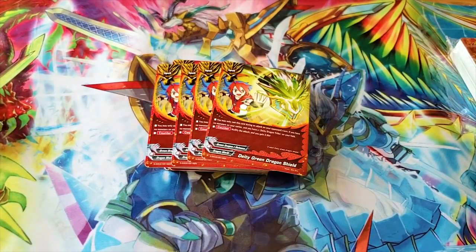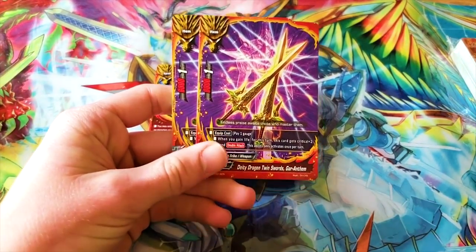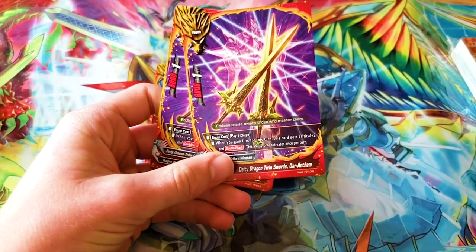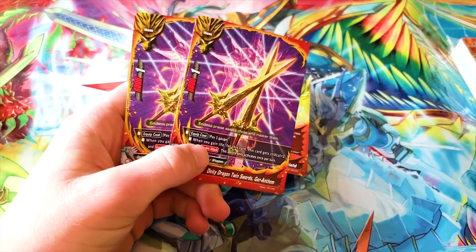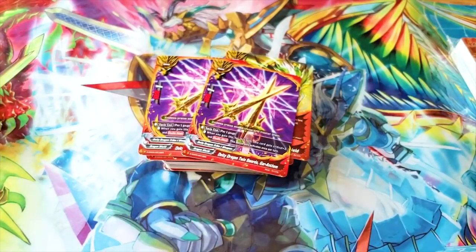Into our items — Deity Dragon Twin Swords Gar Anthem. It's a 6-1. You pay one gauge. When you gain life for this turn, this card gets two critical and double attack, once per turn only. This isn't bad, but I'm not gonna run it because there's a new item coming in the next set that I think is much better.